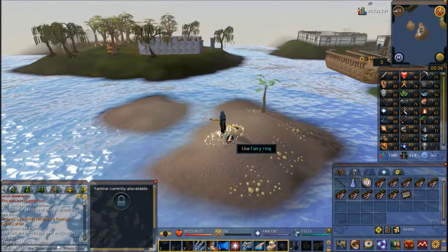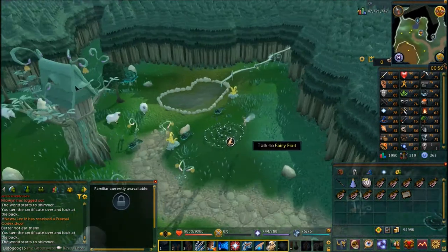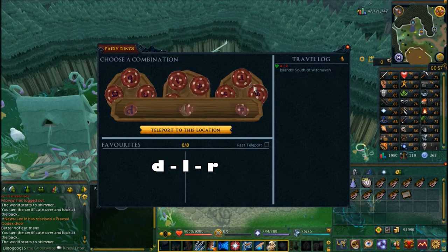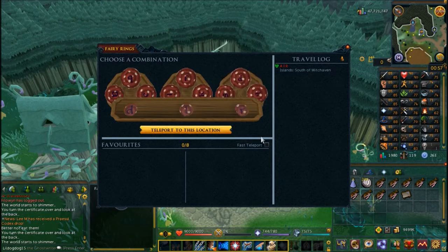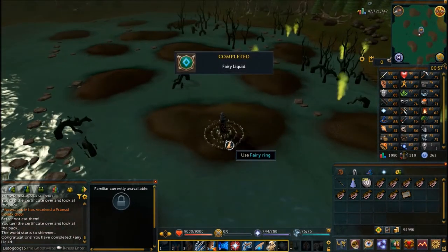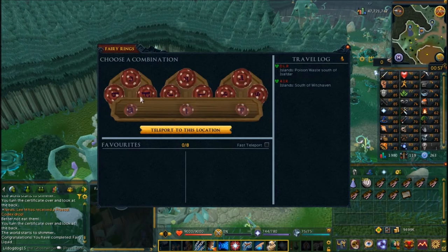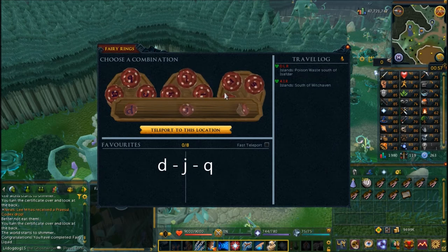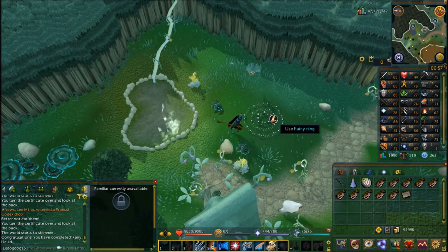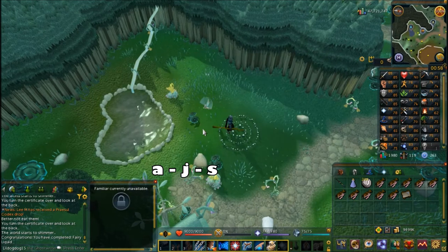Click the fairy ring once more to return to Zanaris, and use the fairy ring again. Change the coordinates this time to D, L, R and teleport to that location - this one takes you to the Poison Wastes. Use the fairy ring once again to teleport back to Zanaris. Use the fairy ring again, and put in the coordinates D, J, Q, then teleport to that location - it'll put you just a couple steps away, but it's correct. Use the fairy ring one last time, put in coordinates A, J, S, teleport to that location, and it's going to take you to the fairy HQ.